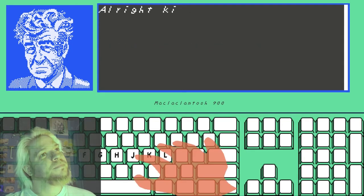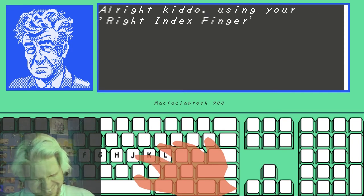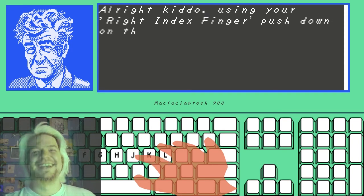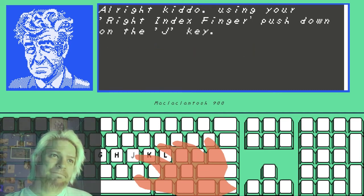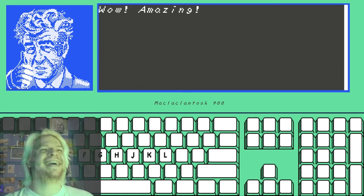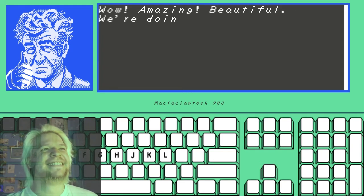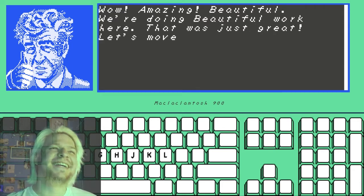Alright, kiddo. Using your right index finger, push down on the J key. Wow! Amazing! Beautiful! We're doing beautiful work here! That was just great! Let's move on!